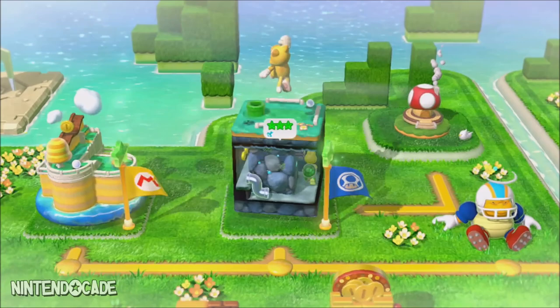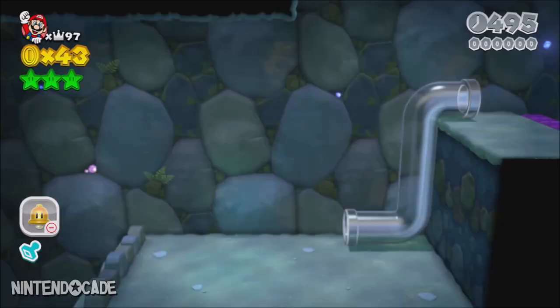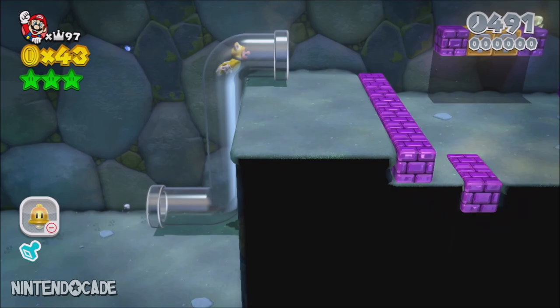The first secret warp pipe is at Koopa Troopa Cave, located in the second level of World 1. Move towards the warp pipe, passing the Koopa Troopa, then head down into the warp pipe and you'll enter the underground.